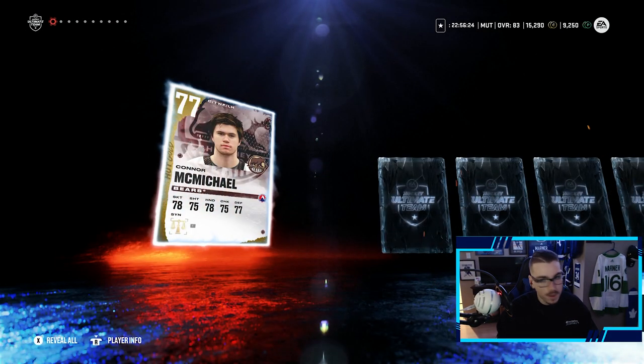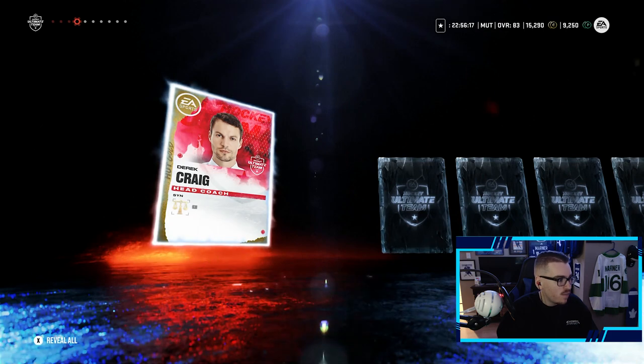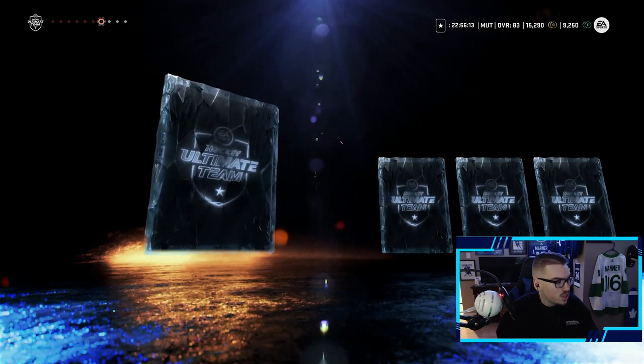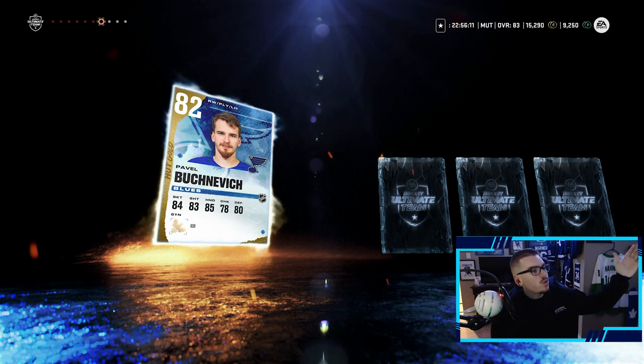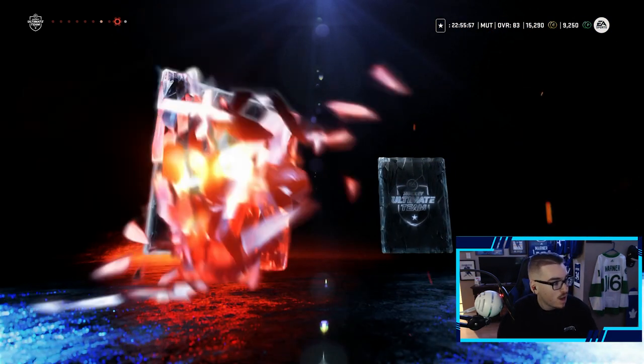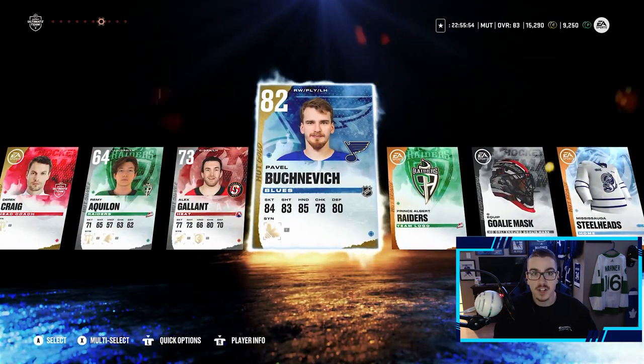We're hoping for something good. Connor McMichael — isn't great, not gonna help the team out. We're looking for those upgrades from these packs. Nathan Bull, you ain't it chief. We get a coach with balance, which isn't too bad — I think we actually do need him. And we get a Pavel Bucinavich, the newest St. Louis Blue who are off to a buzzing start. He's an overall right-wing left-handed player, and that is gonna be an upgrade to the team. First premium pack pays off, that is for damn sure. Welcome to the team Pavel Bucinavich.